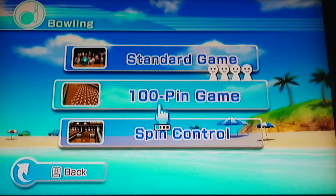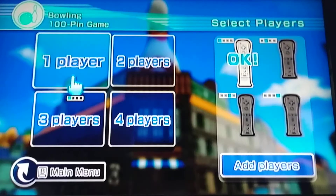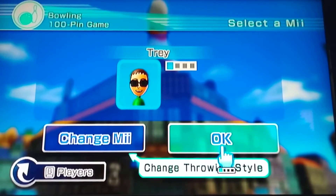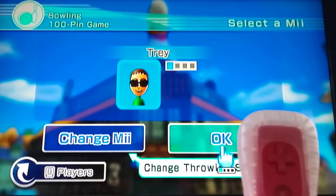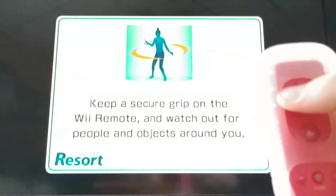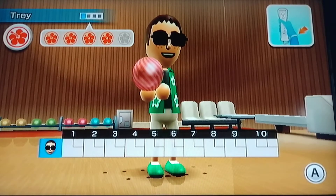Next we got bowling, and this is the 100-pin bowling. You've probably heard of this secret. First, starting off in bowling — if you want a different colored ball, you just press the arrows. I'm pretty sure the right arrow gives a gold ball, and then there's a green ball. If we hold the A button down right here, we should get a green ball. We get a red ball — that's just how it works.